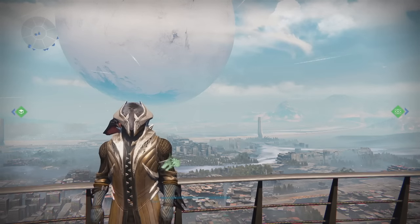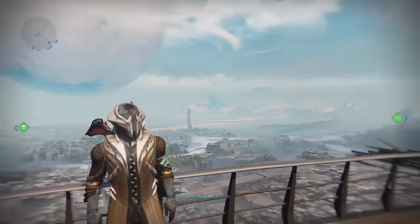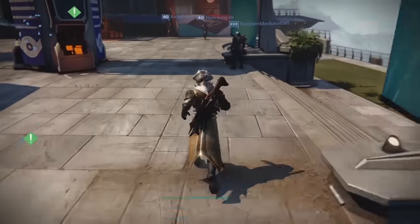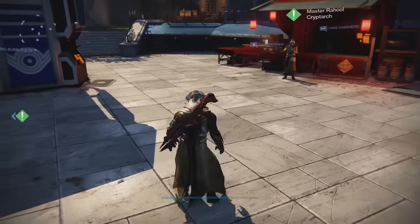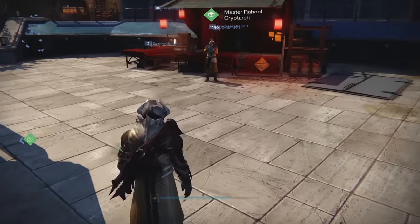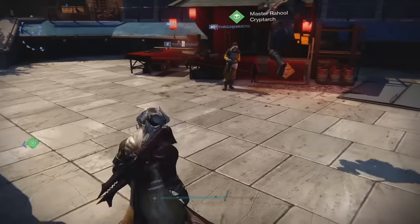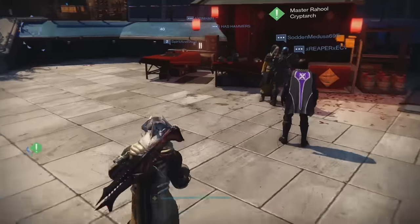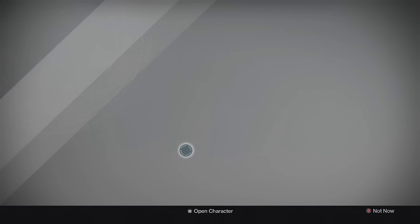What's going on guys, it's J-Ho bringing you a brand new video. Today I'm going to be opening up a bunch of exotic engrams. Now that we can use 3 of Coins in Crucible as well, I've been getting a lot more exotic engrams just by doing all the weekly activities. I have about 13 or so exotic engrams spread out across my characters so I can try to get something for each character specifically in terms of armor pieces — about 4 to 5 on each character. Let's get into it.